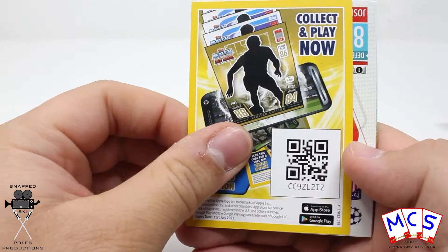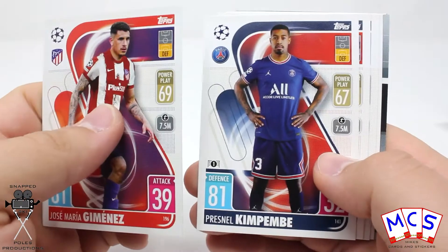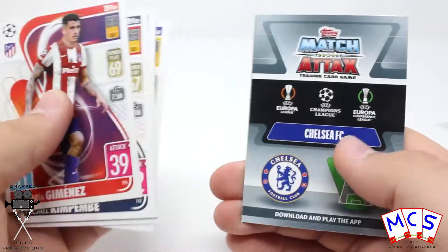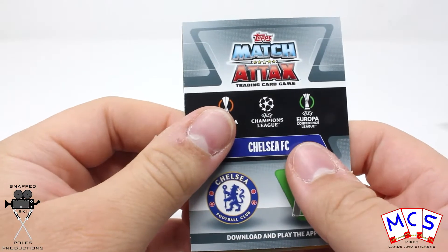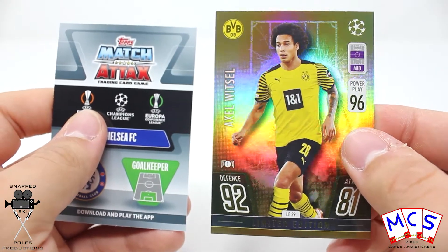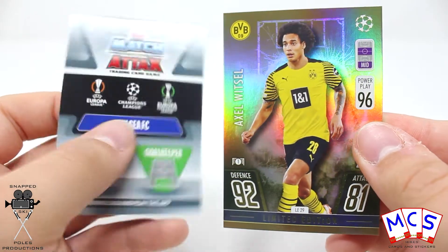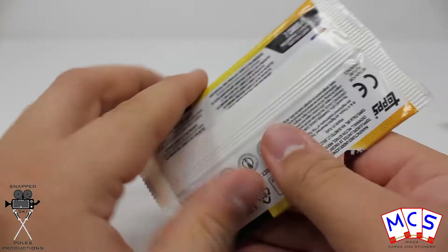Another code of course. And they are stuck together, so our gold limited edition is Axel Witzel. And the other card that we got was a super saver of Mendy. Onto the third one.